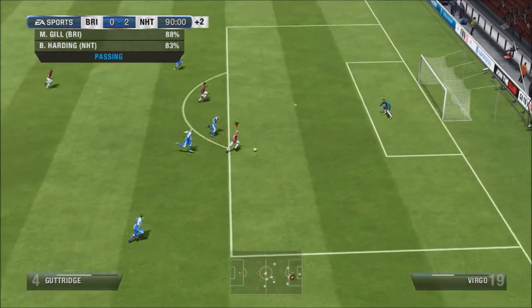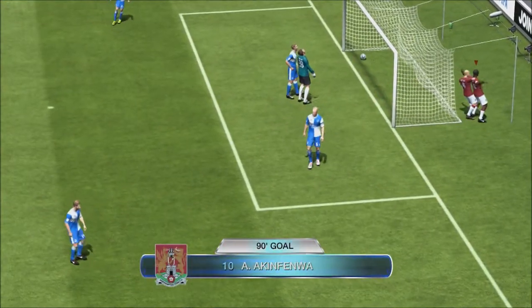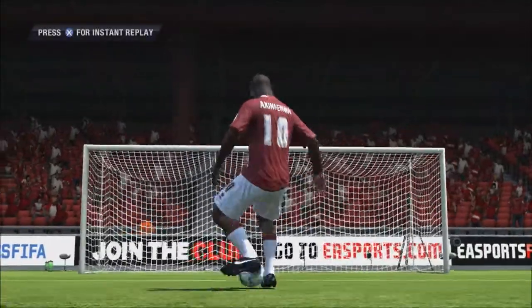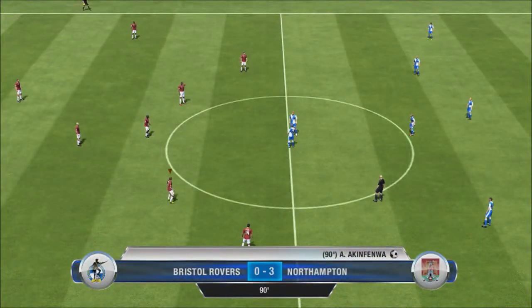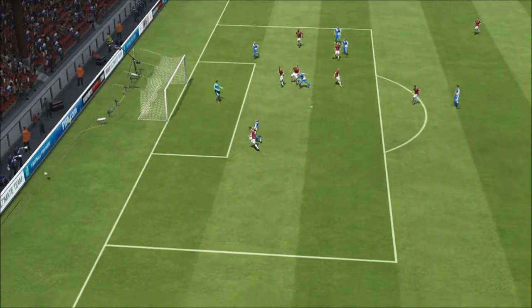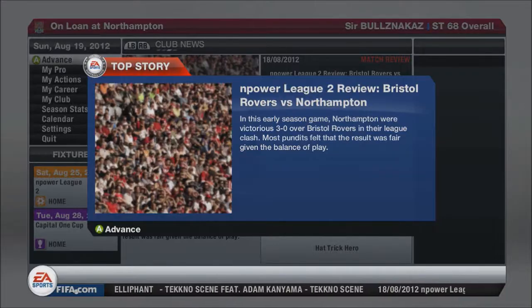In the 90th minute, Akinfenwa puts the ball into the back of the net from a nice little pass along the box from Platt. So it's always nice to see us wrap up a game. 3-0 is always a nice victory, and that was the game — a nice three points to go on top of the leaderboard.